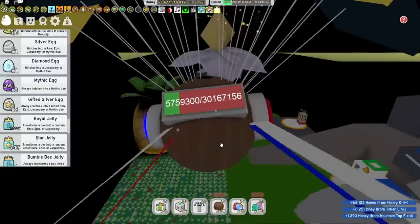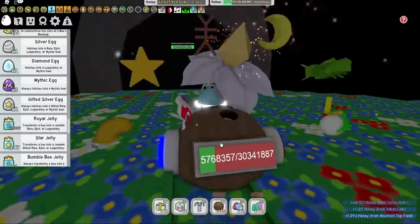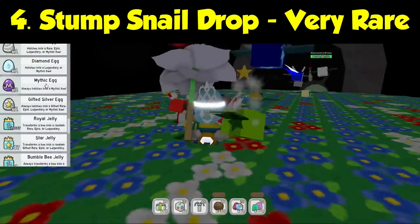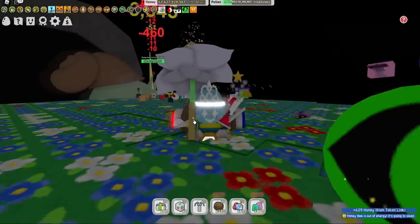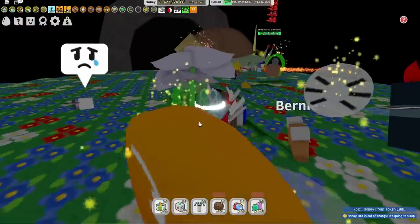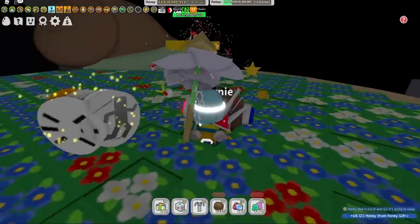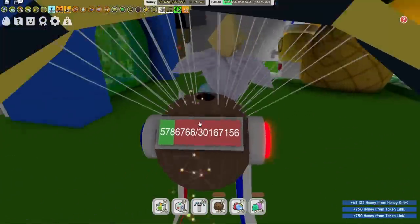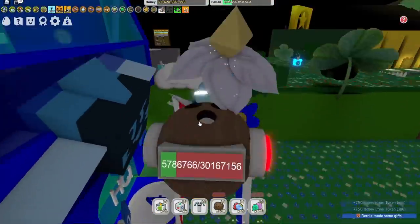There's another way to get a mythic egg — killing the stumps. However, this is not the best way, because the stumps very rarely drop eggs. I've only ever gotten a gold or diamond egg from them before, and it takes a long time. So you could technically get a mythic egg from stumps, but it's not the best method.